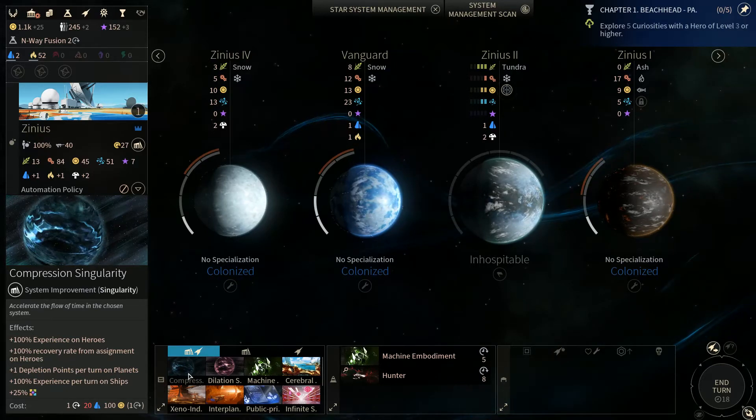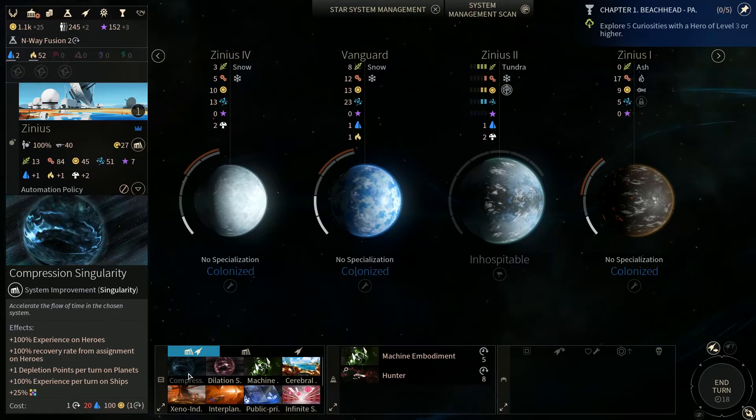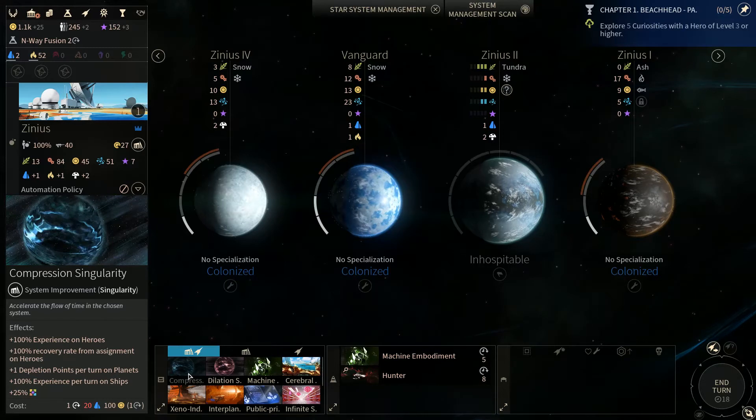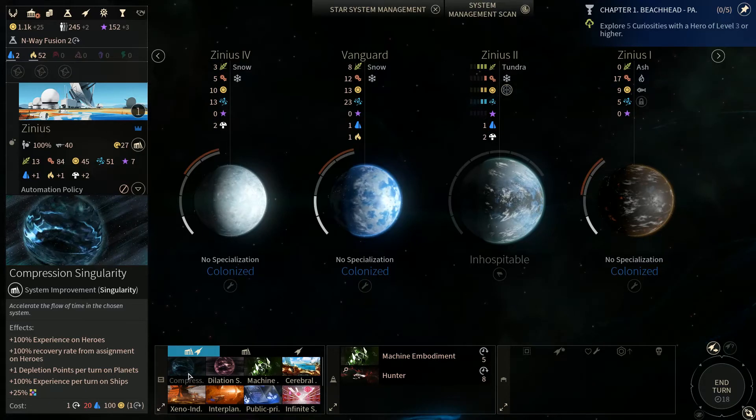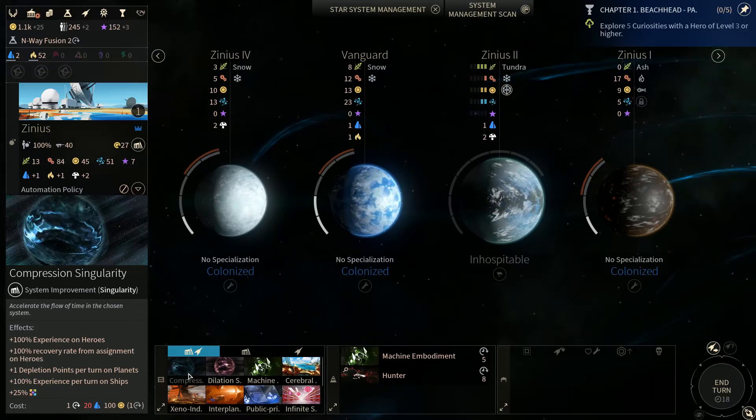And on the other side of that is the Compression Singularity, which increases everything by 100% — experience, recovery rate, depletion points plus 1, 100% experience on ships, plus 25%. So this is a way to speed up your home systems. If you want to get your production out of the way, get all your stuff boosted up into warp drive. But it depletes your planets, so you can't use it all the time — just use it when you need a boost.